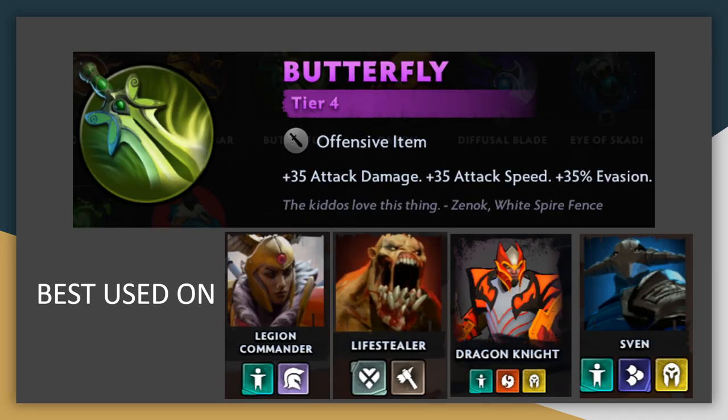Butterfly is another Tier 4 item and is kind of a jack-of-all-trades. It gives a decent amount of attack damage, attack speed, and survivability from evasion. Like Silver Edge and Morbid Mask, this combination makes it ideal for high damage dealers who get into melee range so the evasion is worthwhile. It deals less overall than a dedicated offensive item like Moon Shard, but it's still very valuable on the right units like Legion Commander, Life Stealer, or even Dragon Knight and Sven, who deal lots of damage but often get into risky situations.